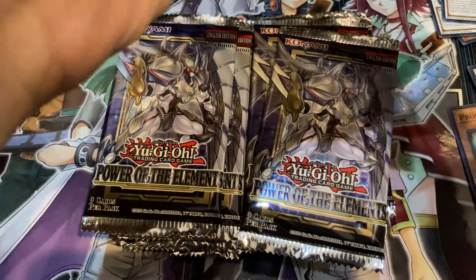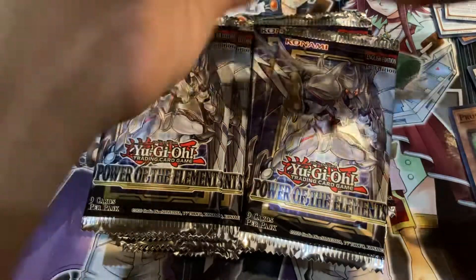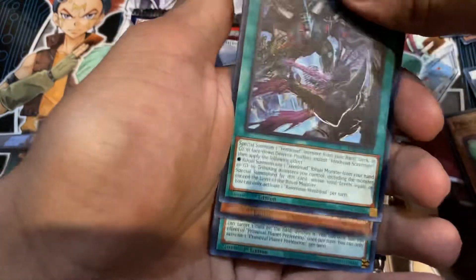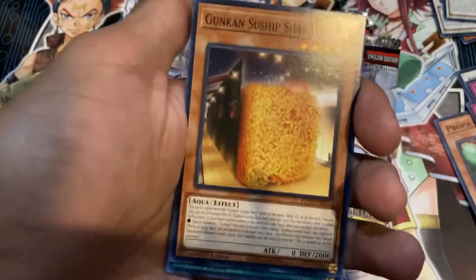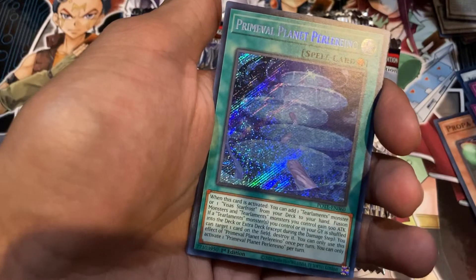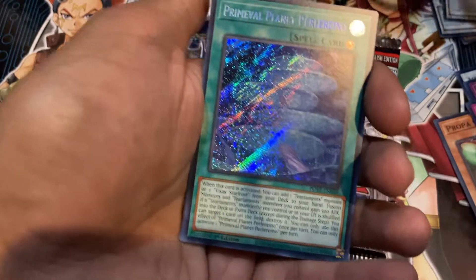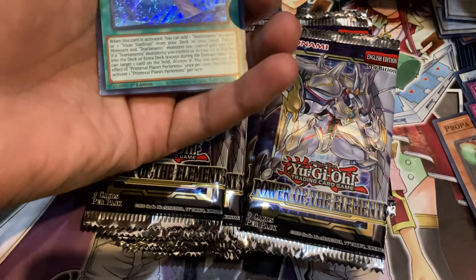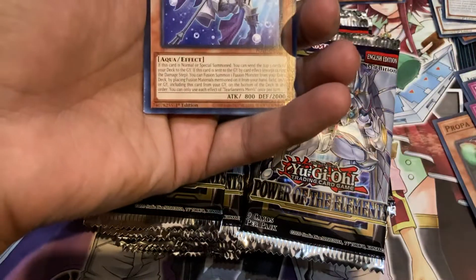I need two more copies of Gunken Suship Shari Red, hopefully I can get those. Baronet Expulsion, Ravenous Vendred. Speak of the devil — I got what I needed! I accidentally grabbed two of these cards — spoiled the surprise — but that is insane. I'm going to put that to the side.